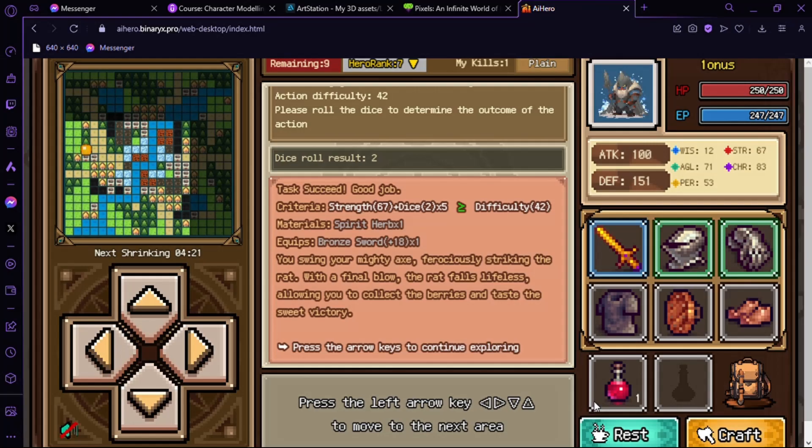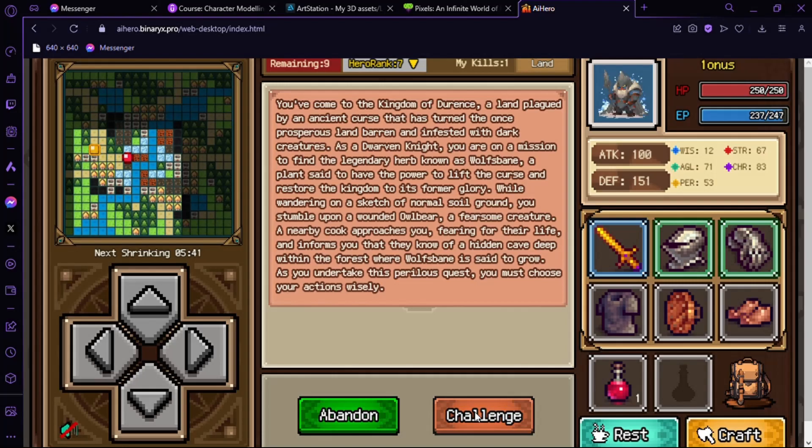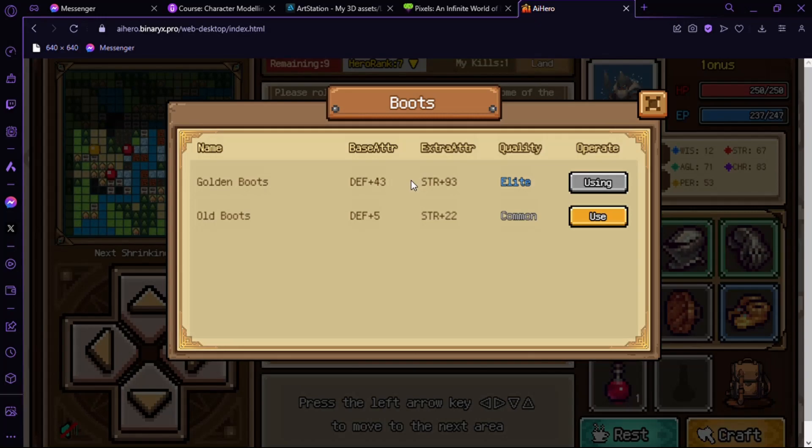We can now move right because it's shrinking from the left. Character 83-87 personality — we can use this. Golden boots, let's go! Here are the stats you can get after equipping some items.